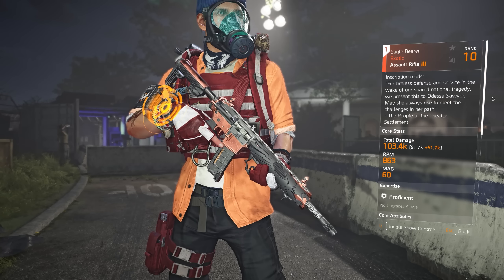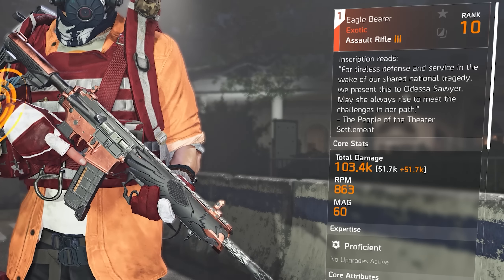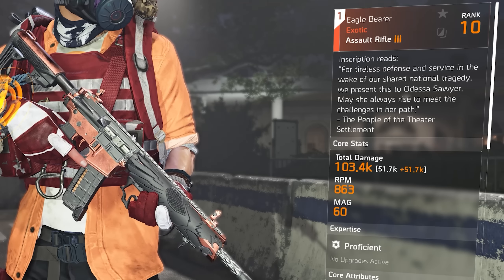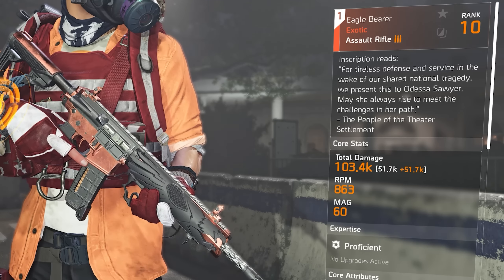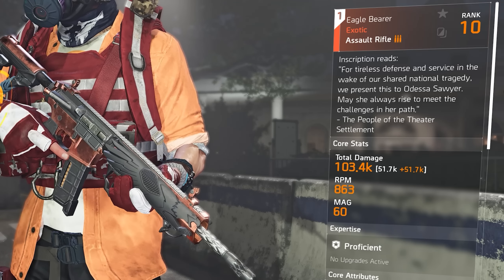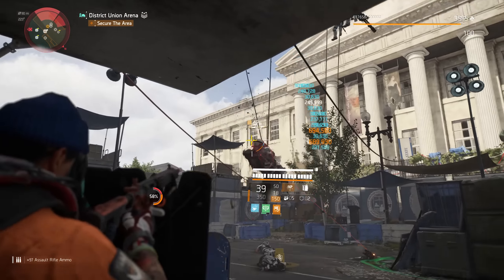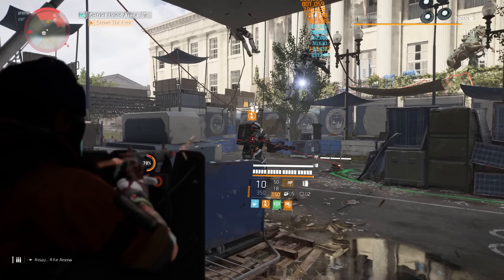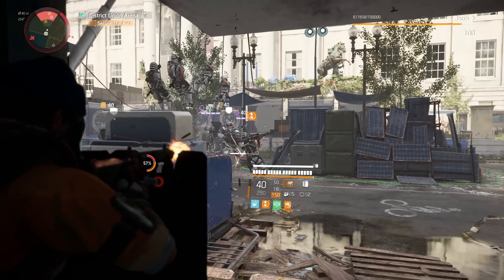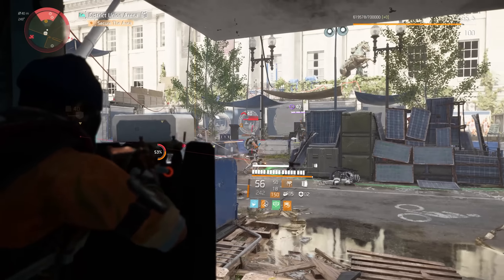The weapon has 51.7k damage per bullet on the magazine. The base RPM is 750, but because of the build we currently have on it, we have a 15% rate of fire increase putting it at 863. The magazine size is very high at 60 rounds, which currently holds one of the highest round counts on an assault rifle.